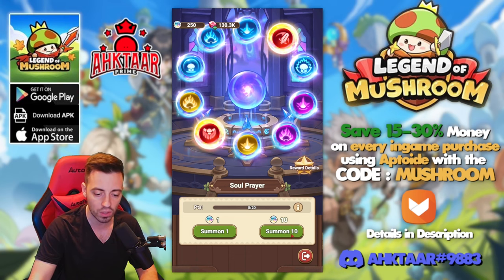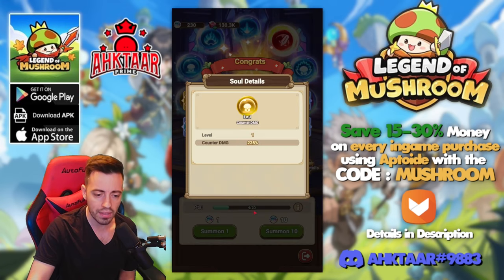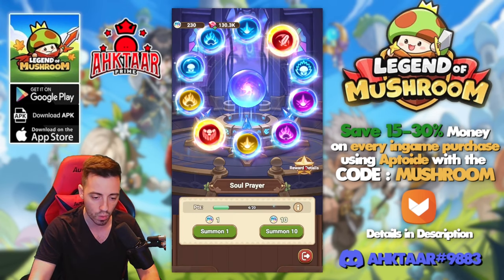I have 250 soul crystals, so let's go with 10-pulls. Only blue ones — I got 10 points, some counter souls, which are not for my class, and some basic attack damage. Okay, why not.